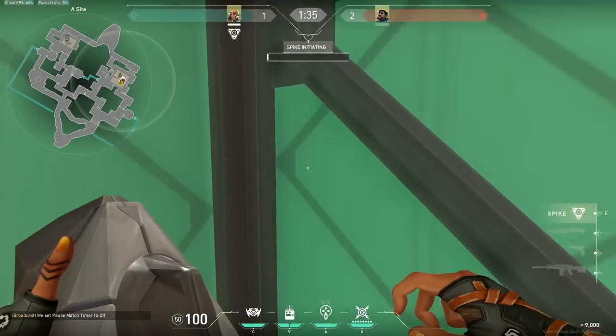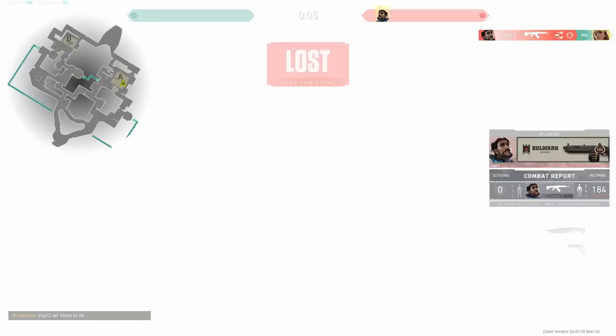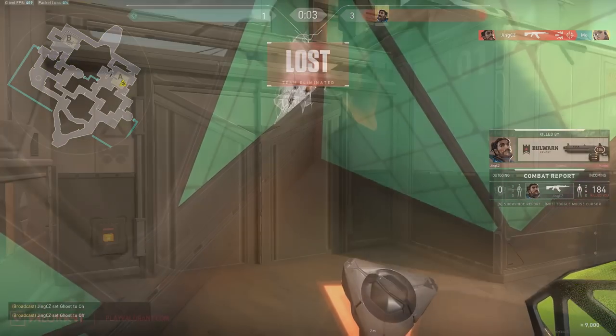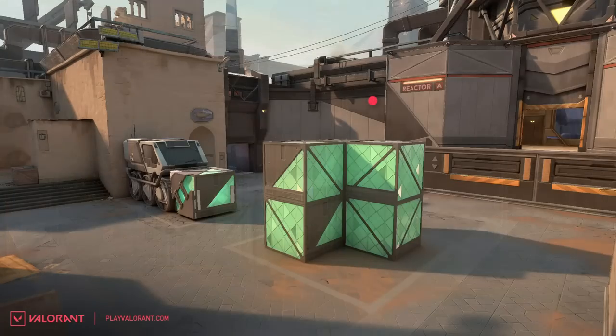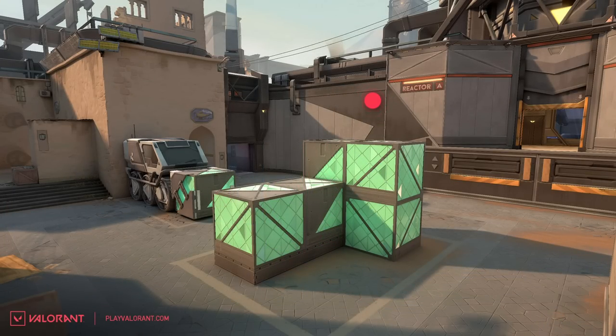Speaking of A-site, the triple box has been altered completely, making it entirely wallbangable and planting inside of it even riskier. The back of A-site has also received a new angle with the inclusion of a barrel and the back wall being moved up so that there is less to clear for the defenders retaking the site.